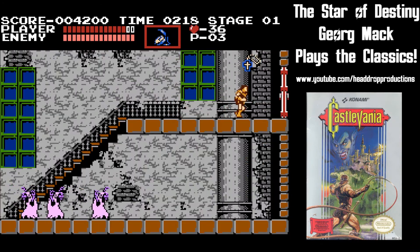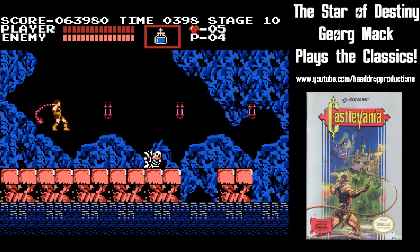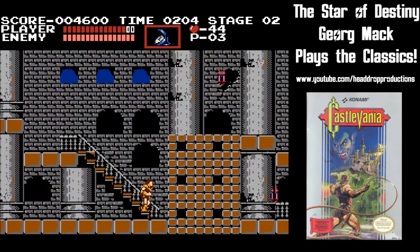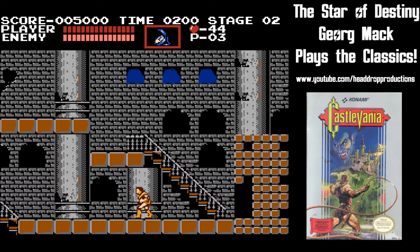Unfortunately, they are placed in lamps that are in less than useful places. A couple of super helpful power-ups are the double and triple shot, which allow you to use multiple special weapons at a time. And don't forget the pot roast! Healing life is always helpful when you find them.